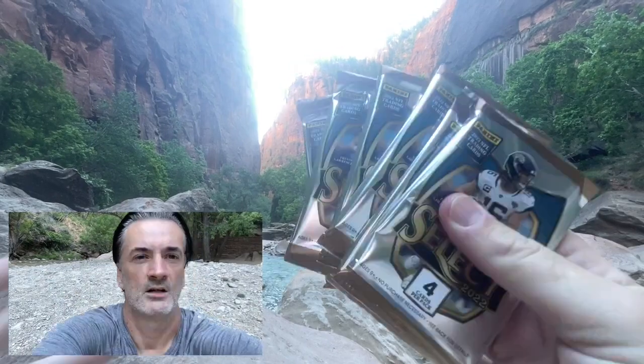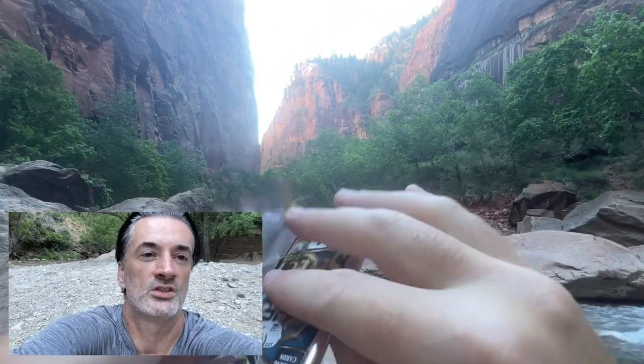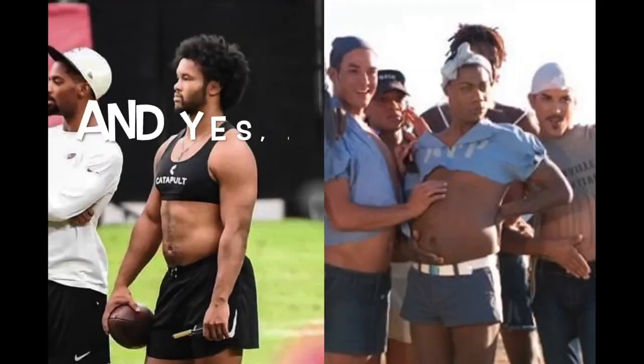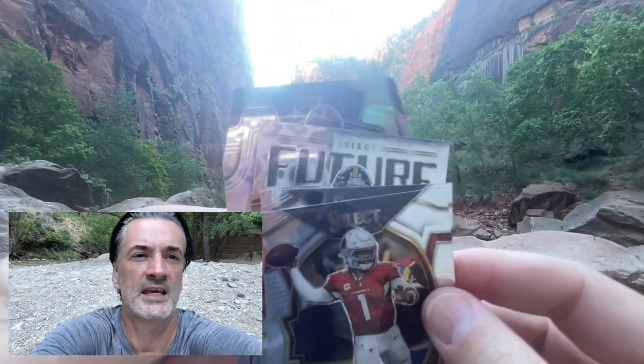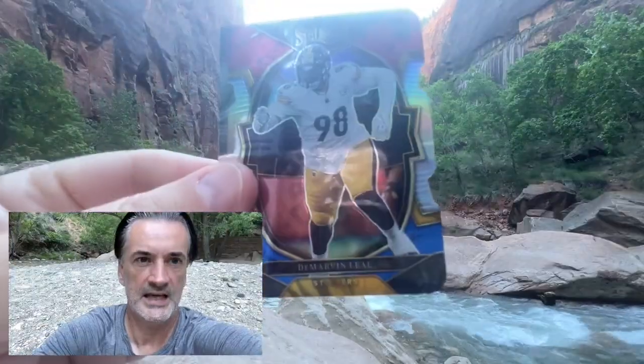For the second blaster, turn around and face the other way so you can see — six packs. Let's hope I don't drop one of these die cuts and watch it go swimming. Looks like we've got our first die cut coming out from this pack. David Bell rookie, Select Future, George Pickens, Redskins non-rookie Terry McLaurin — there you see the back of that die cut prism action. Tom Brady, Evan Neal, Jamaree Salyer.